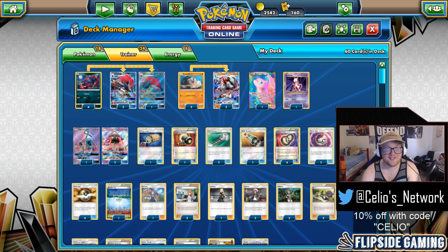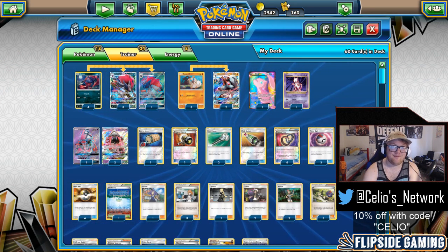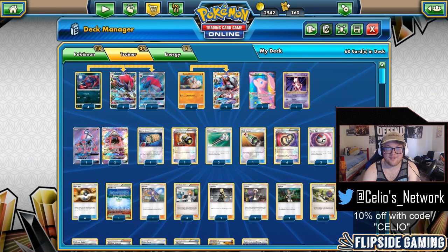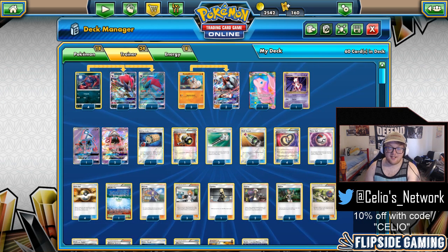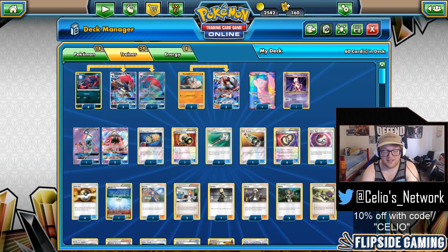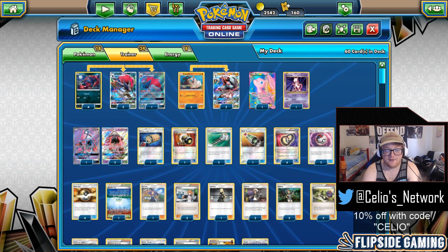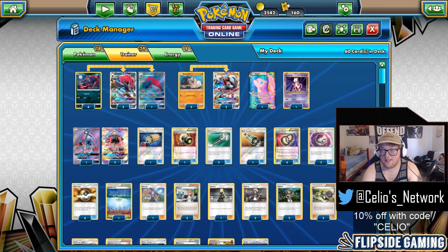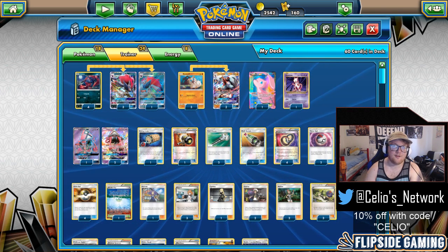That's all I have for this tournament report and deck profile. I'm at 237 points — three points under needing top 512 at Nationals — so we're going for that top 256. Hopefully I have a good day and get six wins. Thanks for watching! Don't forget to check out flipsidegaming.com where I'm writing articles pretty much weekly. I just put up a great metagaming article for Pokémon TCG. Use code CLEO — all caps — for 10% off at Flipside Gaming. Make sure you follow me on Twitch to see more gameplay. Link in the description below, and I'll see you next time here on CLEO's Network.